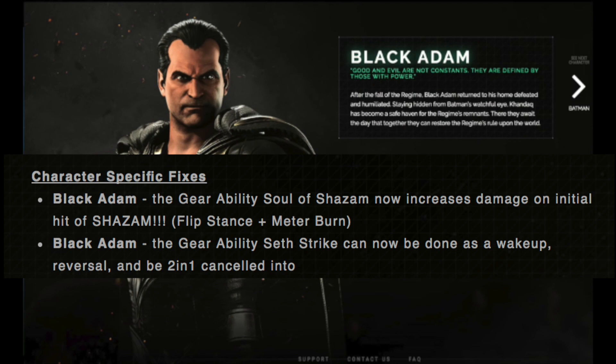The first one starts with Black Adam. The gear ability Soul of Shazam now increases damage on initial hit of Shazam flip stance and meter burn. Also, the gear ability Self Strike can now be done as a wake-up reversal and a 2-and-1 cancelled into — so that's really interesting and should make some incredible combos going forward.